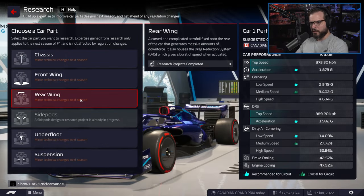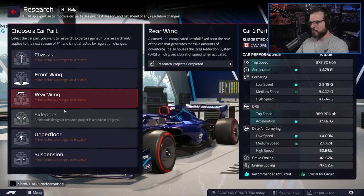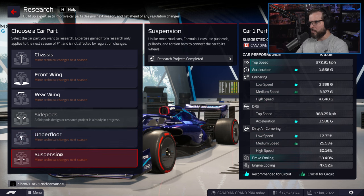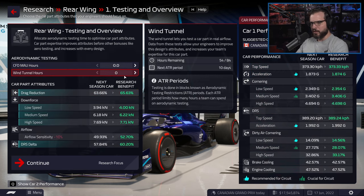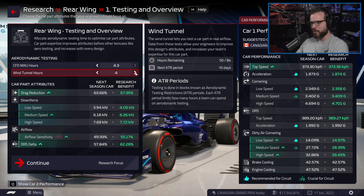We can also do another research project, and I think we're going to keep focusing on what's going to give us the best top speed. The rear wing has the best chance of increasing our top speed, so we'll keep focusing on that. We might want to split development points more evenly across projects since they're taking so long, but we'll have more days coming up.